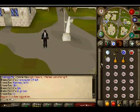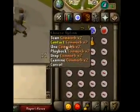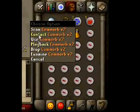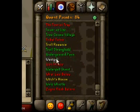Hello YouTube, Kazalo15 here about to show you how to attack people anywhere in RuneScape. First off, you will need the Comm Orb, and you get that from the quest Wanted.